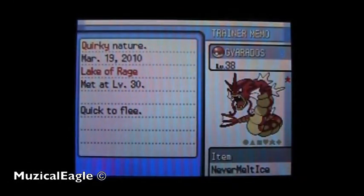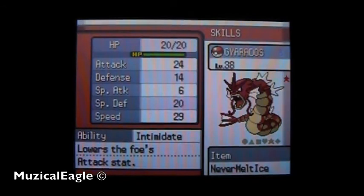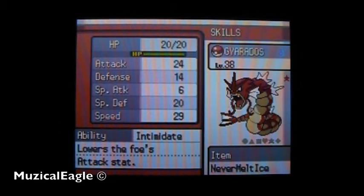Now we're going to hold R and bring up that same screen. Keep holding R, scroll to your right again, and those are my IVs. So we have 24, 14, 6, 20, and 29 in speed. Mind you, the highest speed IV you can get is 31, I believe — if I've been out of the game that long. As you can see there, beautiful — good stats there.